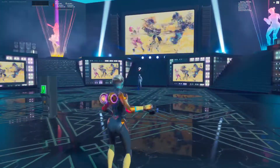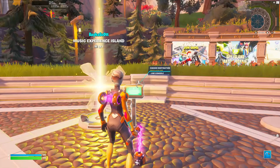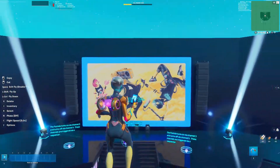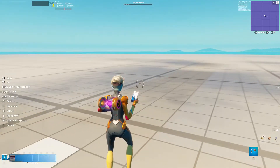All you have to do is follow this tutorial. To start, you'll need to create a new template island that Epic just released called the Music Experience Island. Then you want to take the video player device, save it to your hotbar, and go back to hub. Once you get it on your island,